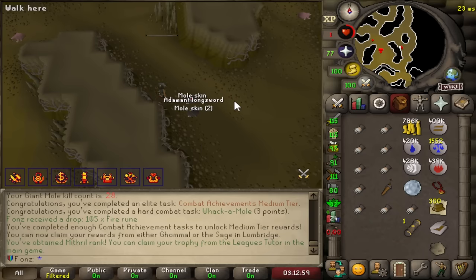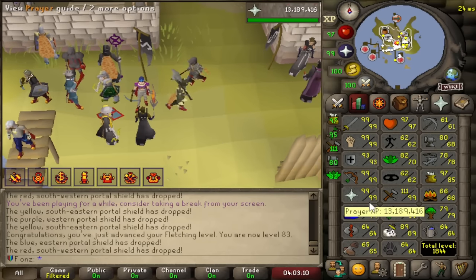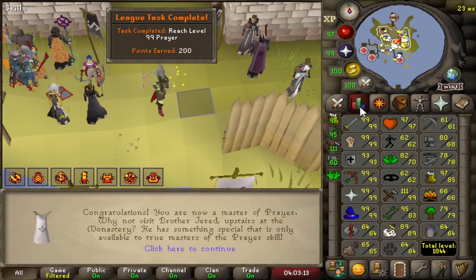Medium combat achievements done — let's go. A Mithril rank as well — I can get a Mithril trophy. We did it. 99 Prayer on the account, 124 combat.